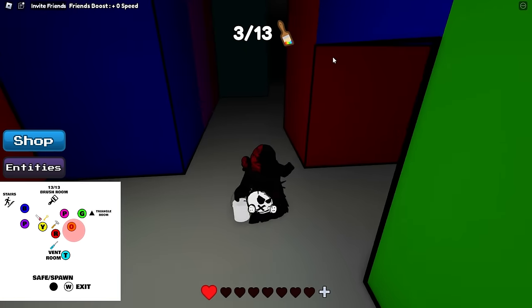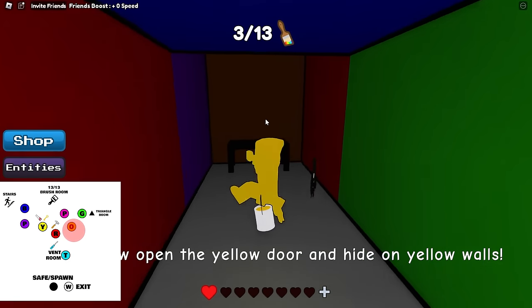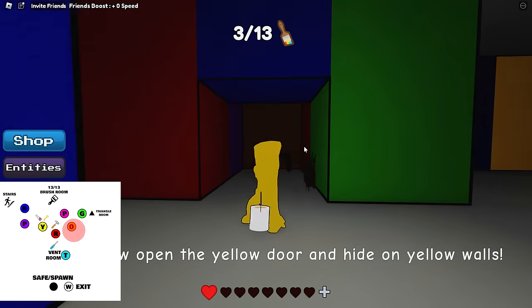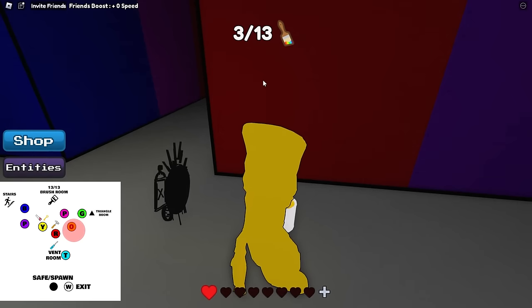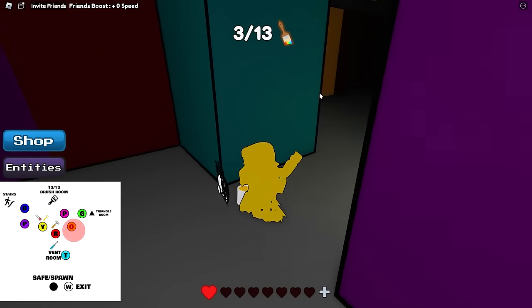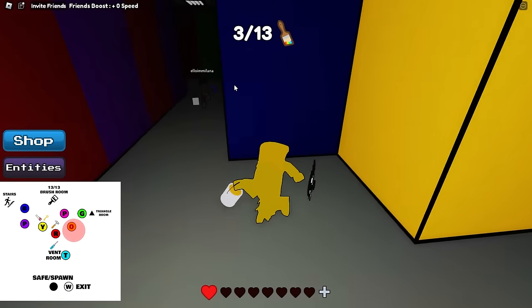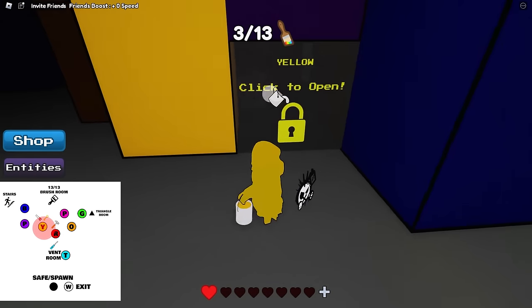From an overall layout standpoint: orange is pretty close to green, green's over here, pink's behind us, red's back here, and yellow's over there — just to give you an idea of where you're at. This is basically the middle of the map. Next, facing the orange room, you're going to come out and head towards the left because yellow is kind of left of the red room. Come down a little bit right here.